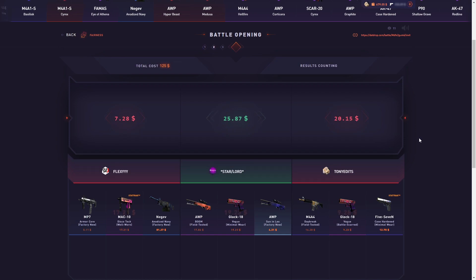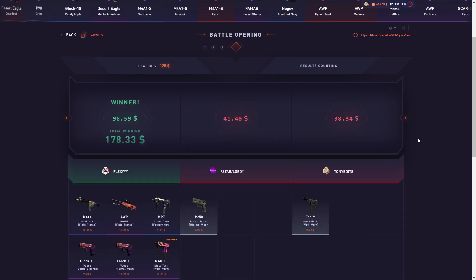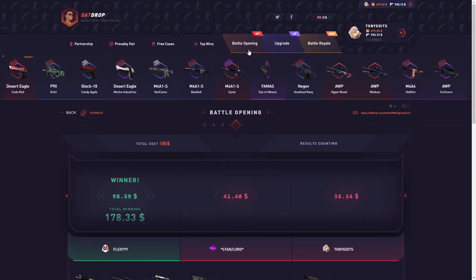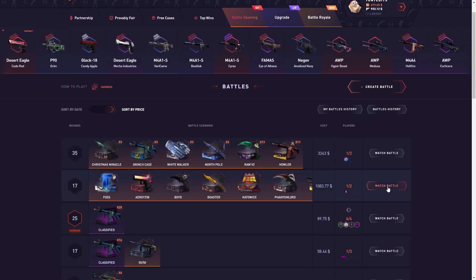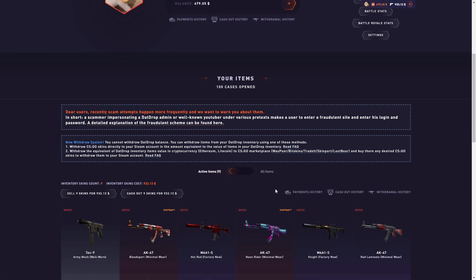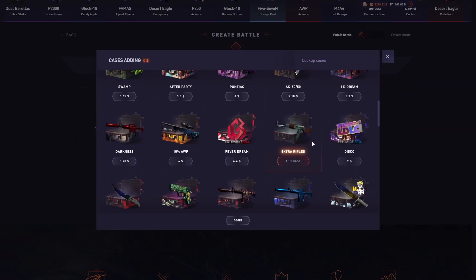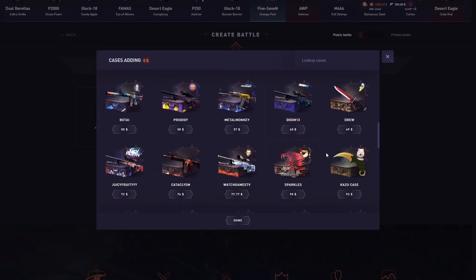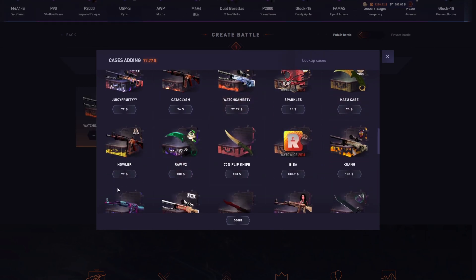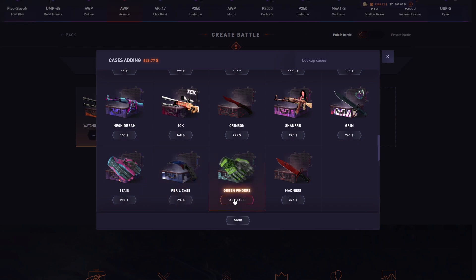Oh, that's a thousand dollar battle - we join this off rip, why not. No way, someone else called it. All right, let's go ahead and do a thousand dollar battle - this is my biggest battle I've ever done on Dad Drop and I'm willing to risk it. Let's throw a green fingers at the end.